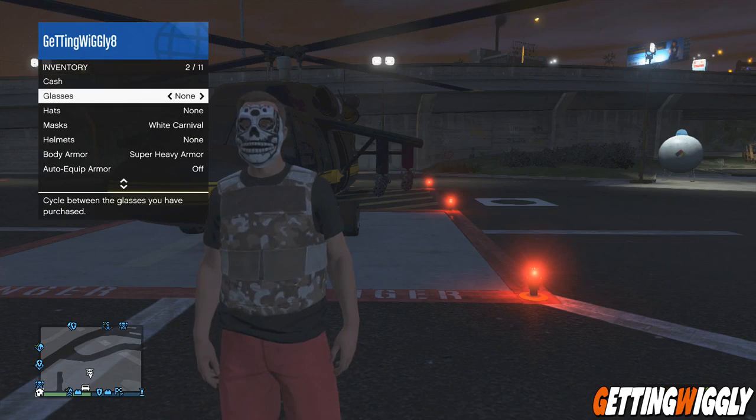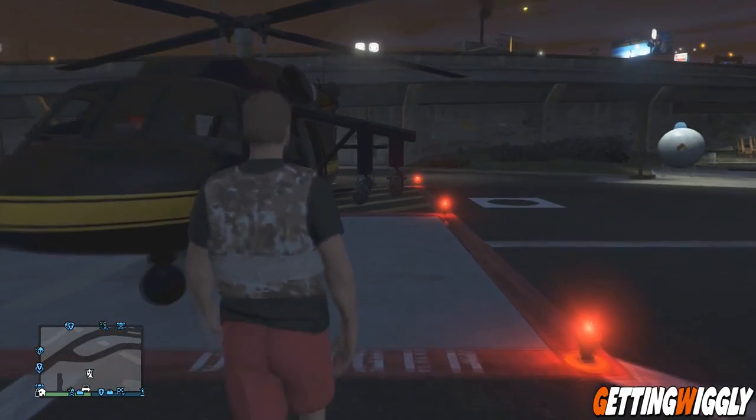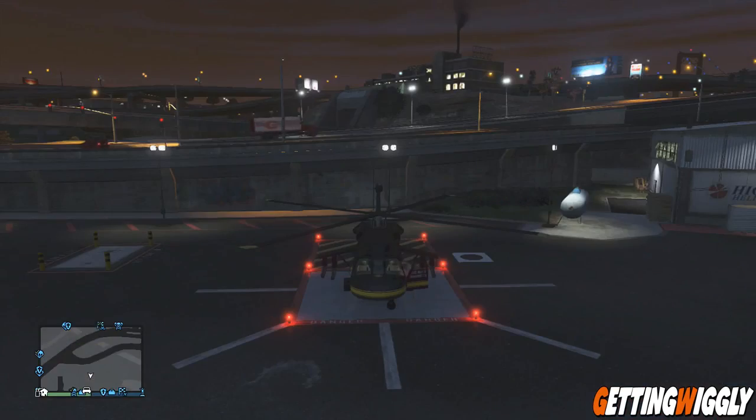To do this glitch, you're going to want to make your way to a helicopter. Go ahead and hold down on the back button and then go to your inventory. Simply put on any pair of glasses that you don't care about, then go ahead and get into the helicopter.